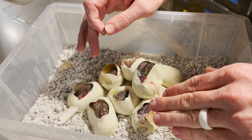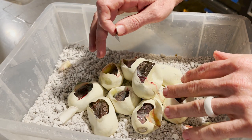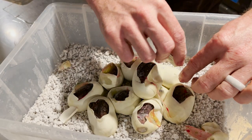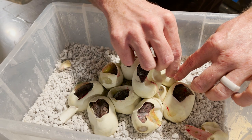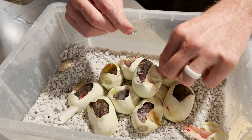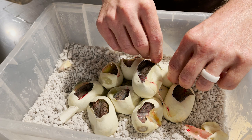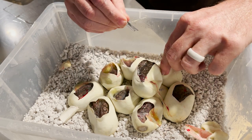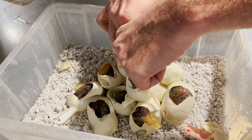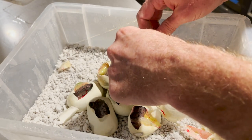We just hatched Karampas — the third clutch of Karampas ever in the U.S. — the other day, and now we've got Madus. The Madus and the Karampas look very distinct from each other. Madu, Karampa, and Kalatoa are the smallest three localities of the retics, and appearance-wise Karampas and Madus are the two ends of the spectrum.